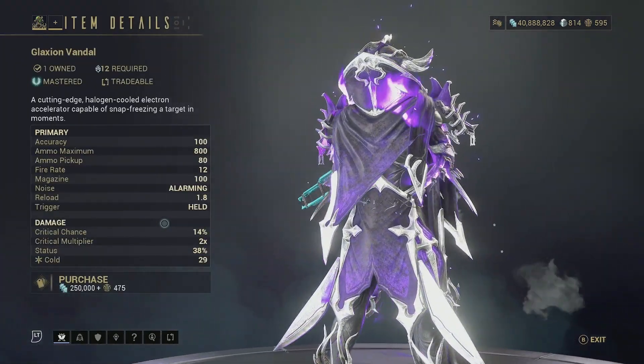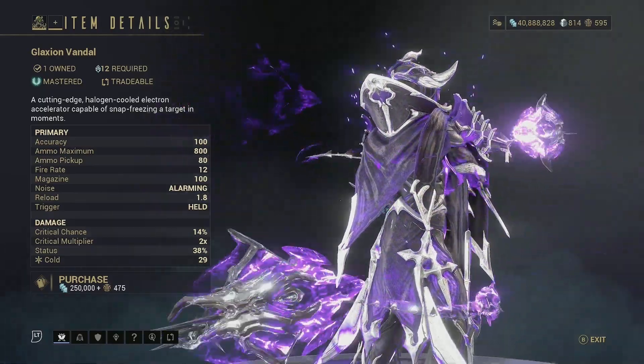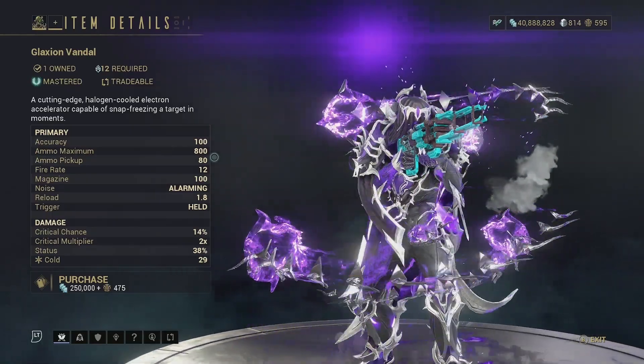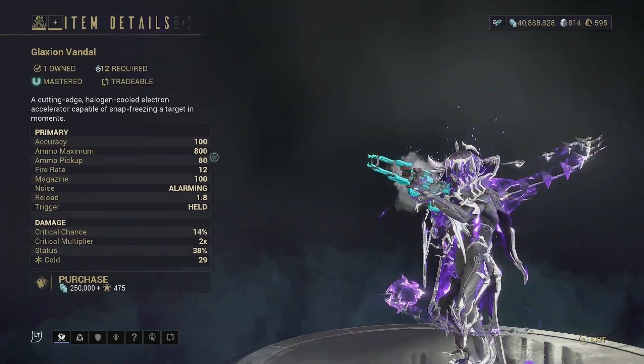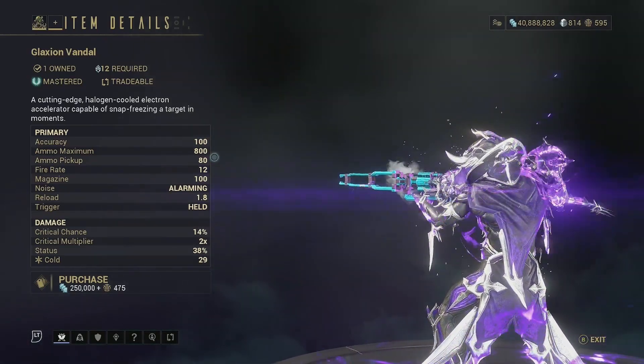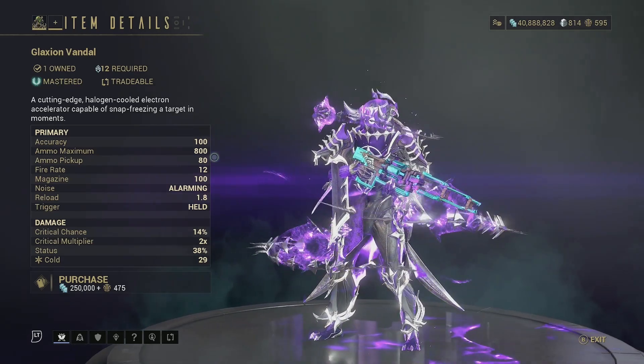Then for the first weapon of the day we have the Glaxion Vandal — it is the Vandal version of the Glaxion, a nice somewhat decent weapon. It shoots a beam of ice that does cold damage on enemies. It's honestly not too bad, it could be a little bit better in my opinion, but it's still a solid weapon.